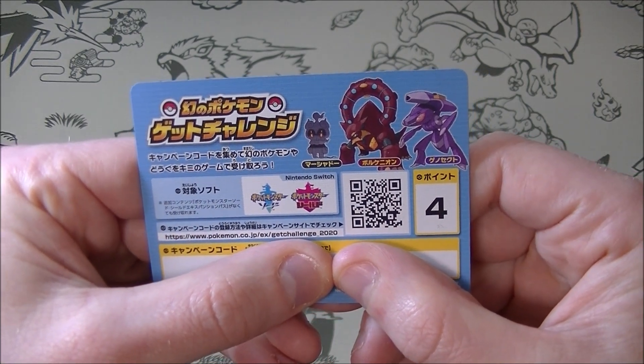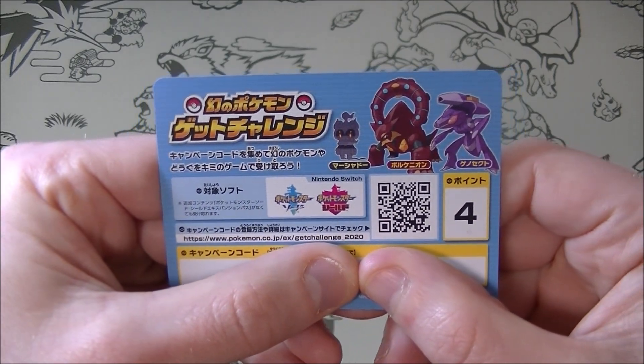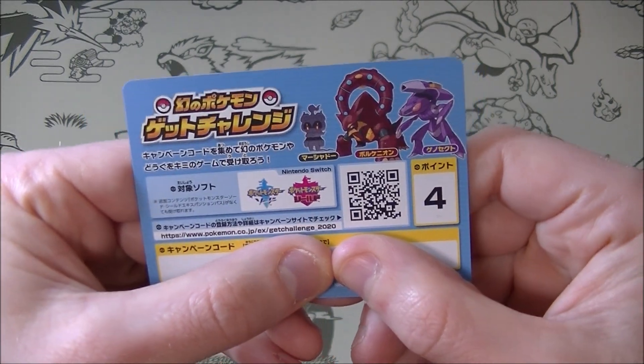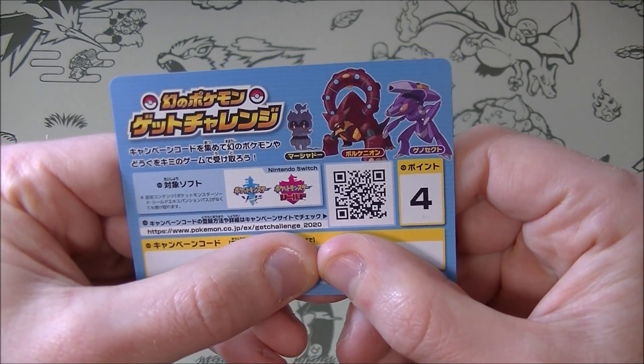So you can get Marshadow, you can get Volcanion, you can get Genesect in the game, which is very nice. I have all of them already, hence the need for no more of these points. And I just realized they're going to expire on the 30th of April, so got to get onto it quick.